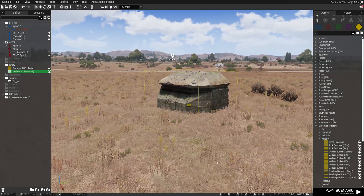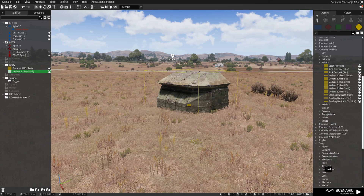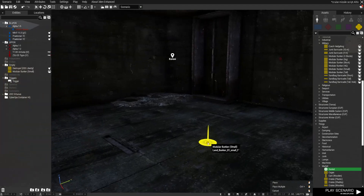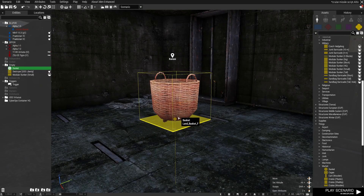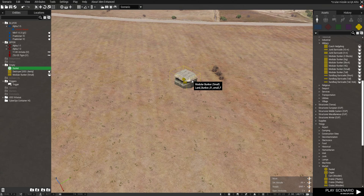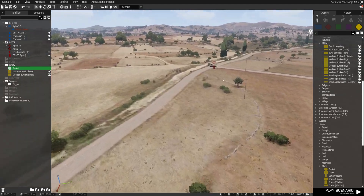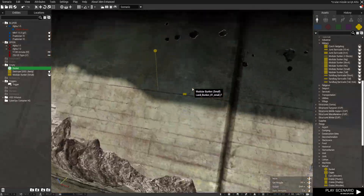In order to hit buildings, place a small object inside — it's weird, but it works with objects like furniture and such, just not on buildings directly. Take any object, like a basket, put it inside, and name it your target — 't2', 't3', whatever you want. The missile will then lock on the building because of the object inside. Just bear in mind it can lock on vehicles and units, but not on buildings, so use this little trick.